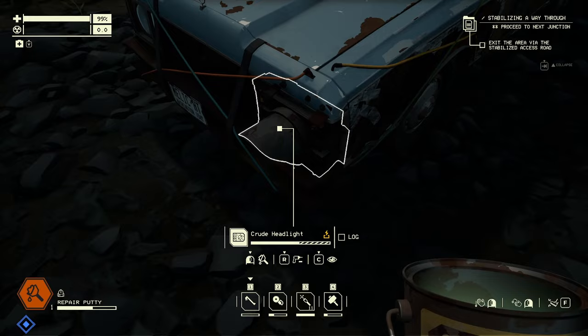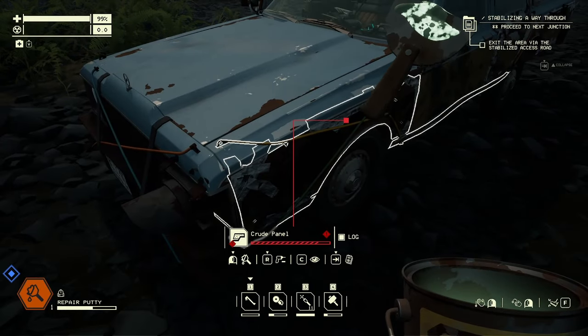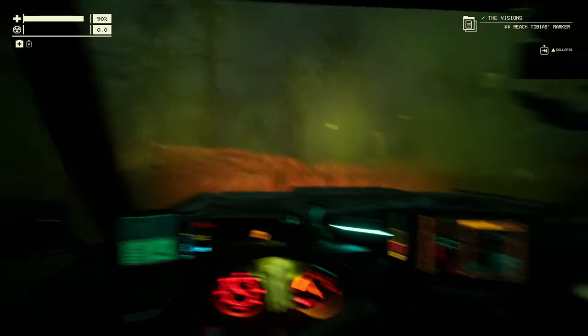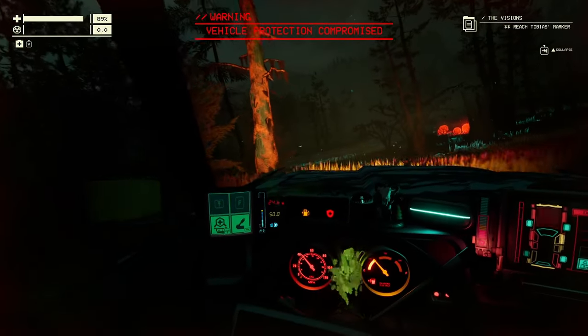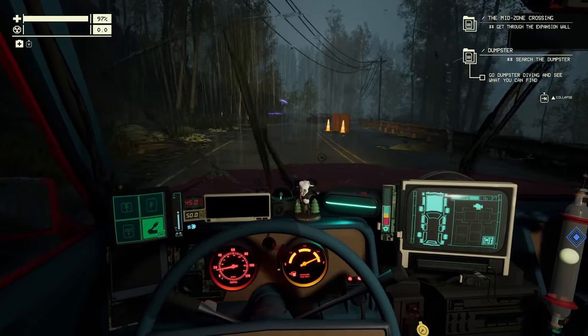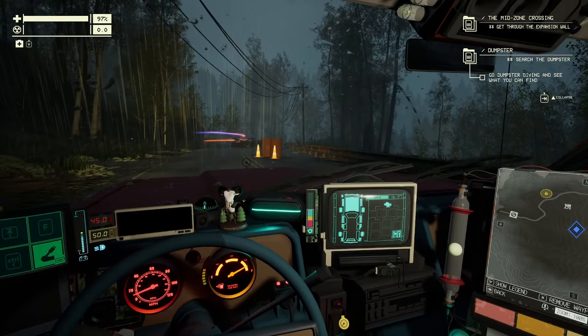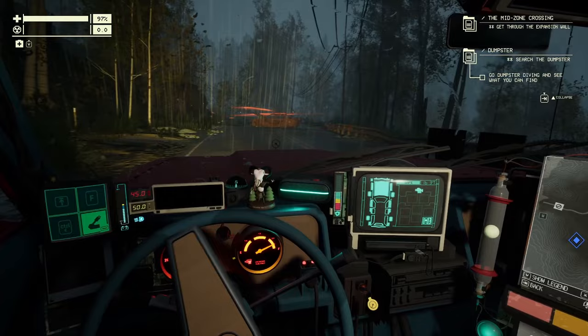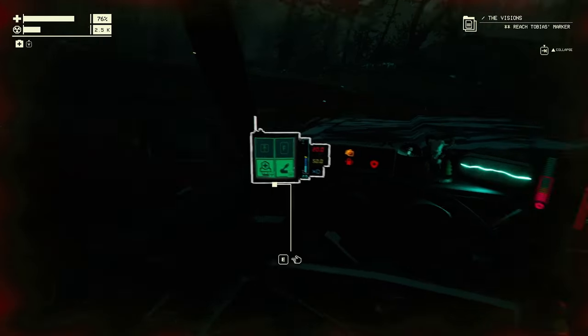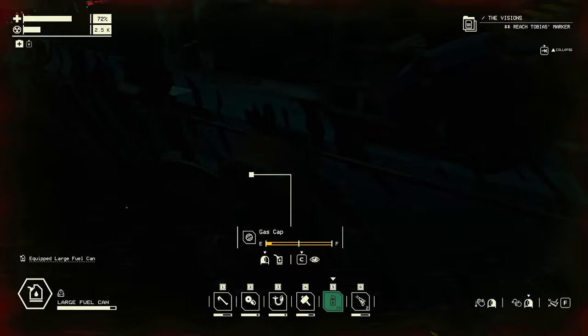Starting out as a busted rust bucket in need of some love, the station wagon earns its keep — shielding you from the majority of the exclusion zone's hazards and allowing you to work through the storyline in your efforts to escape the nightmare you've landed in. The survival element comes in the form of your wheeled companion's needs, primarily gasoline to keep the engine running, as well as electricity stored in the battery and quickly depleted by use of your headlights and, ruthlessly, the radio.